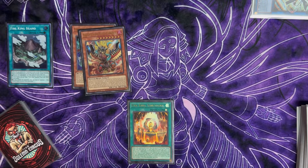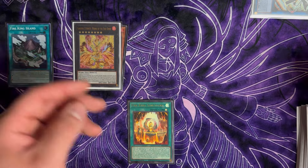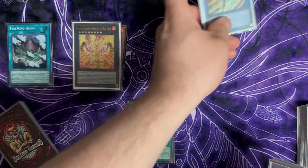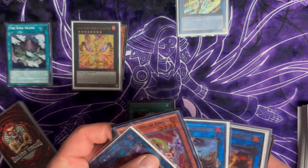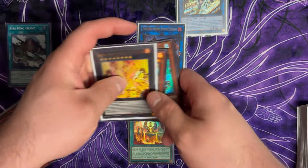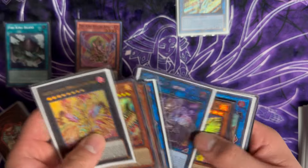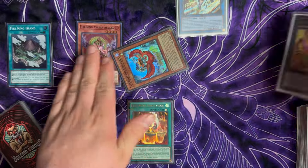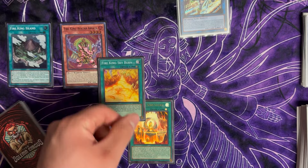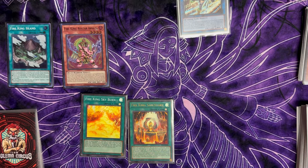If they continue to summon, we can go into the bigger Garunix and destroy all cards on the field as another dark hole, then SP comes back. If they try to battle over SP, we have Amble Whale to destroy, and Princess can bring itself back destroying a card, summoning two more bodies. If we didn't use Arvada for the negate, we can bring back Arvada and Ponix. Whenever our opponent does anything, Arvada can negate by destroying Ponix, and Ponix searches for Skyburn. During standby, Ponix adds itself back.